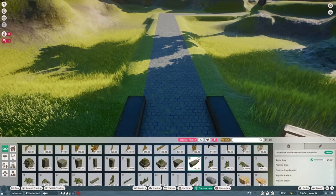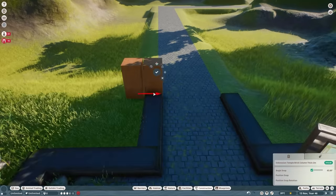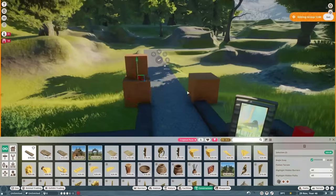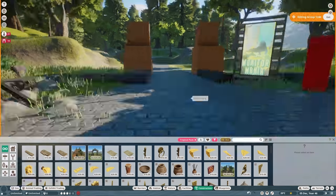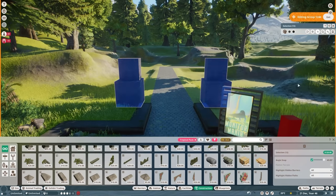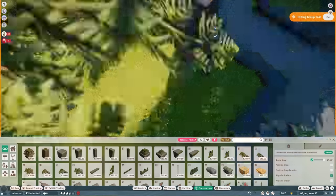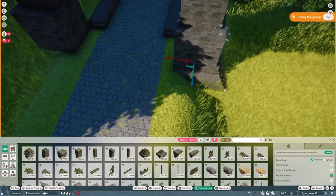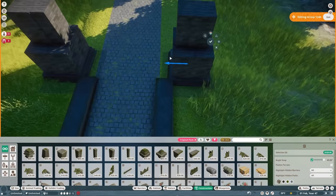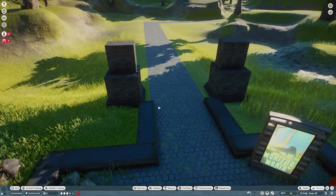Today we're going to work on our Lar Gibbon, or White-Handed Gibbon Exhibit. The reason this took a little while to come out is I actually spent about two to three hours working on a build and then scrapped the entire thing because it just wasn't working at all. Usually I start a build and I know it's going to be bad until it's good — it's that last half hour that really brings most builds together. But this time it was never going to get there, so I had to scrap everything. I apologize for the delay, but we should have time to get the Sloth exhibit in before the Arid Pack hits in a few weeks.